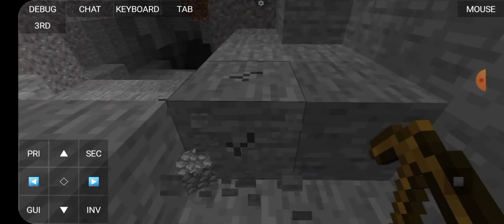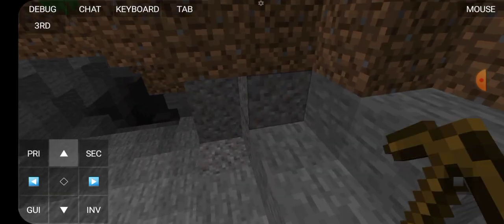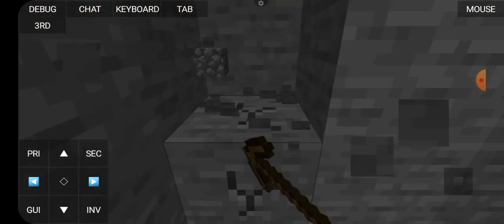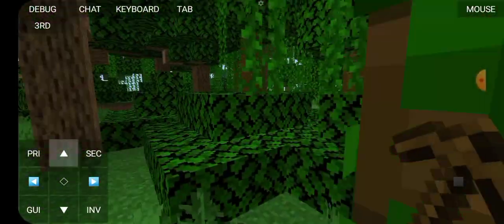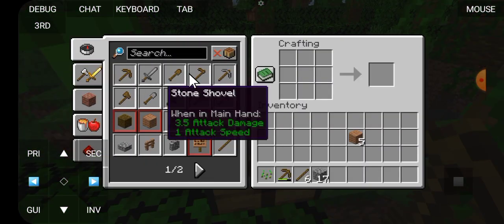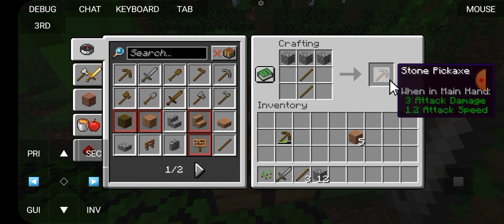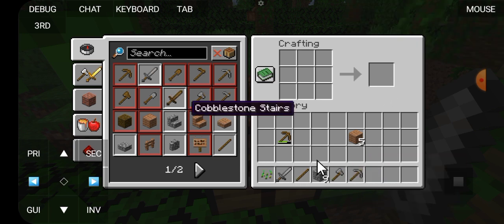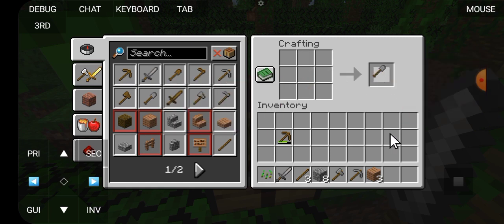We have to collect stone until we can craft a stone pickaxe, stone axe, and stone sword. I have collected 17 stones. I crafted a stone sword, stone axe, stone pickaxe, and a stone shovel since I had one extra. Now I need some sticks — I got sticks, and now I can craft the stone shovel.